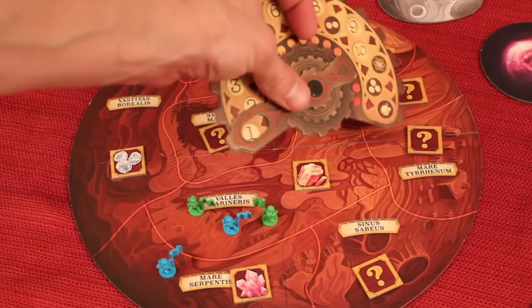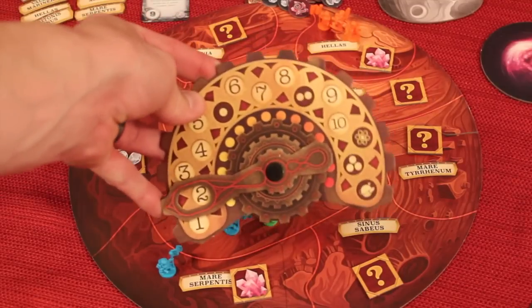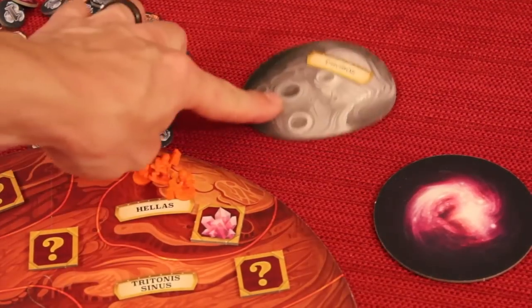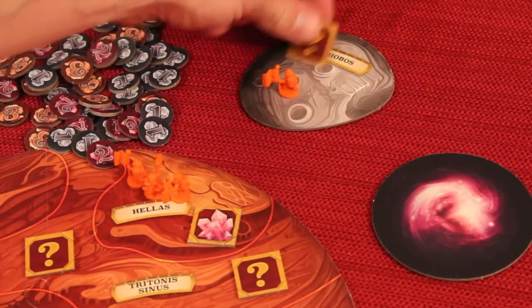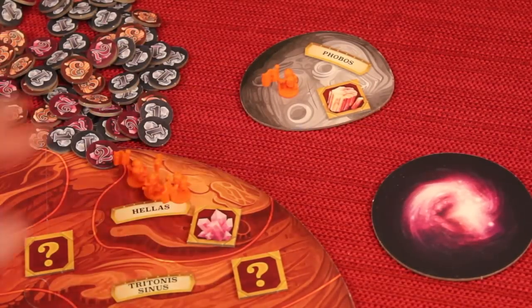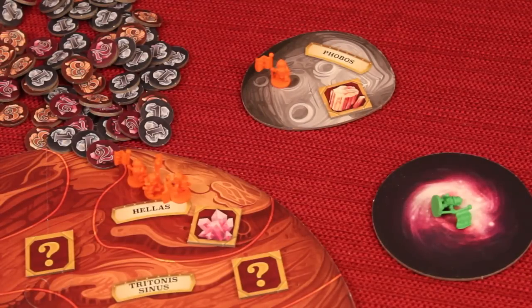At the end of each round you flip the tracker to the next round number. Whoever played the last card starts the countdown next round. There's also Phobos, a moon — one of the spots people can go to. It's its own area with its own resource, and certain cards allow you to go there or move from Phobos to any other area. Over the course of the game, some astronauts will get killed and go into the Lost in Space Memorial.